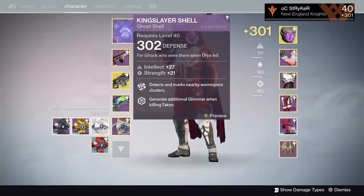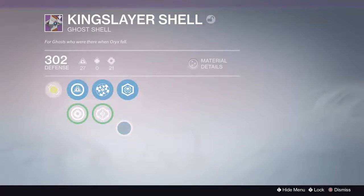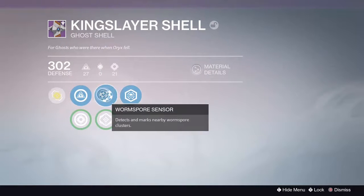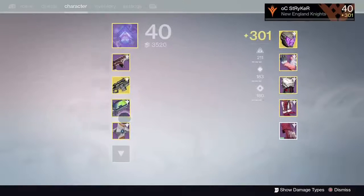I got the King Slayer's Shell — it's like a Taken shell. Very cool. It rolled 302 defense. Reclamation: generate additional glimmer when killing Taken — very good. Wormspore Sensor: detects and marks nearby Wormspore clusters, and there's a chance to find additional Wormspore when looting Engrams on the Dreadnaught. Pretty good.